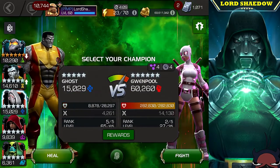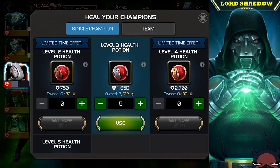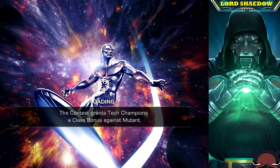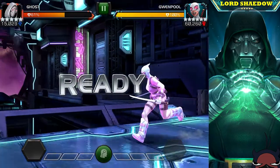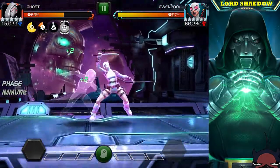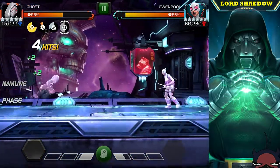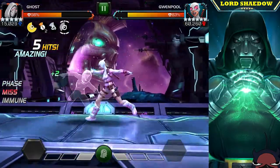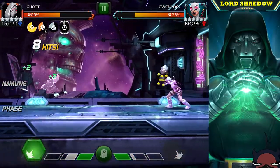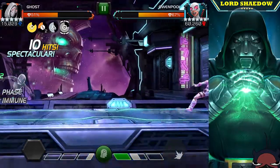Next up we have Gwenpool — she's very easy to fight, both her specials are easy to evade. You can see now why I'm healing up my Ghost. If you play in a normal situation perfectly you shouldn't take any damage with Ghost other than block damage. You can see how you can easily get a bleed debuff; all it takes is for the computer to react faster than normal or for you to react just a little slow and have them block.